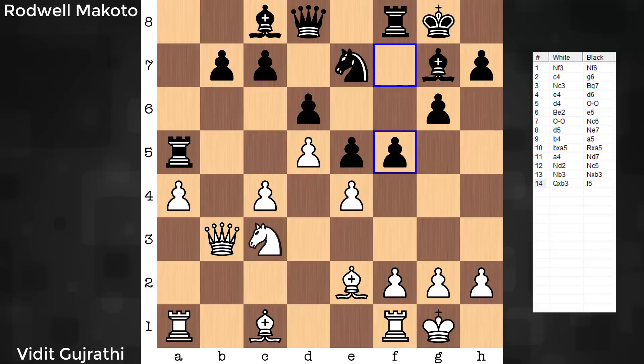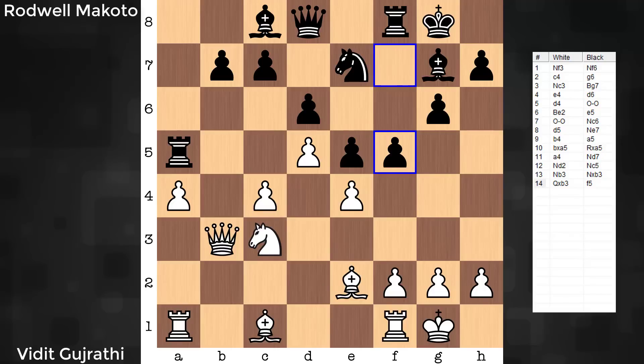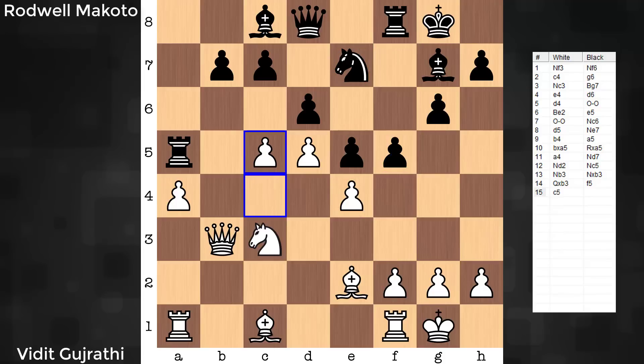The best move is C5. C5 was not played in the game — this was Vidit's biggest think of the game. He spent about 22 minutes on move 15 and ends up playing F3, reinforcing E4 and being in a spot to meet pawn takes with pawn takes. By maintaining a pawn there, white is maintaining control over black's worst positioned piece — the knight on E7. Let's see why C5 is so good.